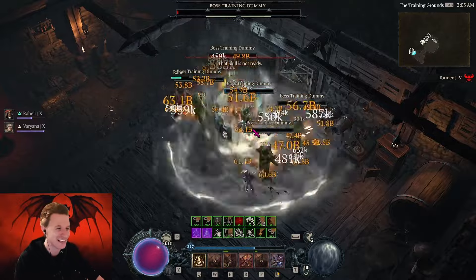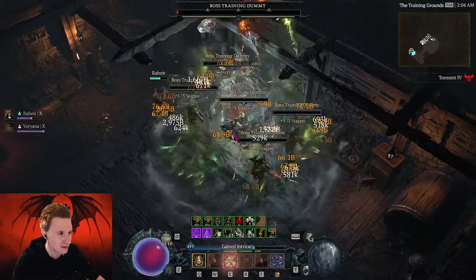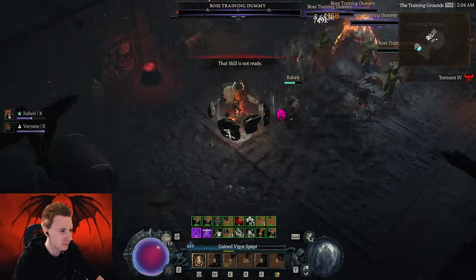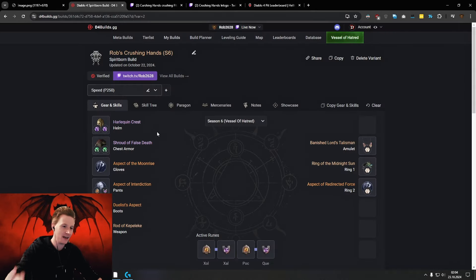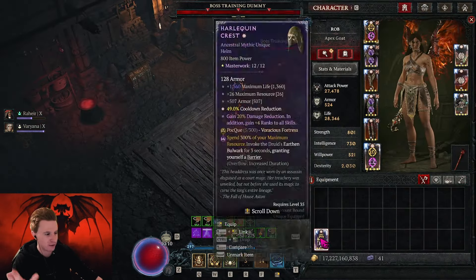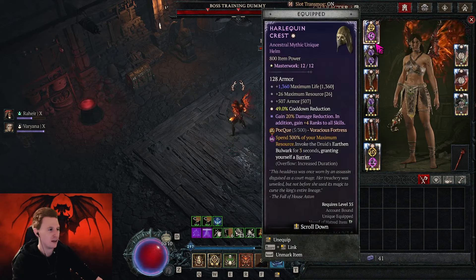Especially for speed farming, it's incredible fun and incredibly good. You have a full 360 AoE around you, and you can see it's hitting for billions and billions. We're still hitting for trillions with our Jaguar Spirit Hall. This build basically fully revolves around the Gorilla skills. I mainly play a speed version, and the reason is it's very easy to hit all the elites — you basically just dash and it hits the entire screen for around 200 billion damage. That's more than enough to melt everything from Pit 100 to Pit 120.